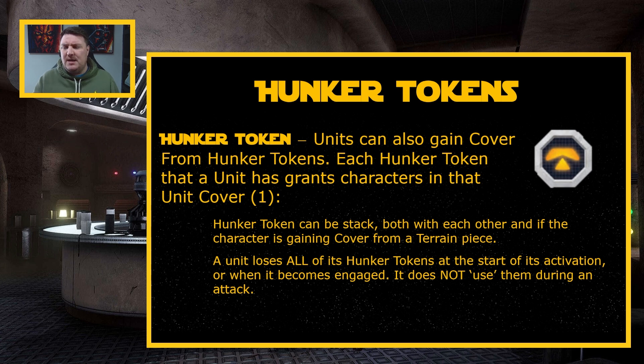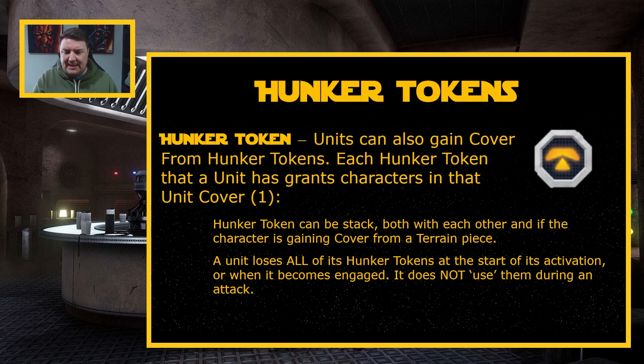Other tokens of this type in other games let you choose to use them when an attack comes in to mitigate results — that's not how it works here. You keep any Hunker Tokens you gain throughout different turns until the point where it's your activation, and then when you activate a unit again, you basically lose them all. A unit loses all of its Hunker Tokens at the start of its activation or when it becomes engaged. And a unit that is engaged cannot gain or have Hunker Tokens. So you can't gain any more and they can't actually have any Hunker Tokens whatsoever.